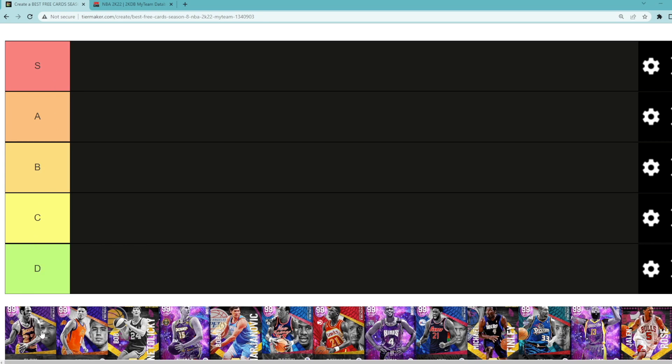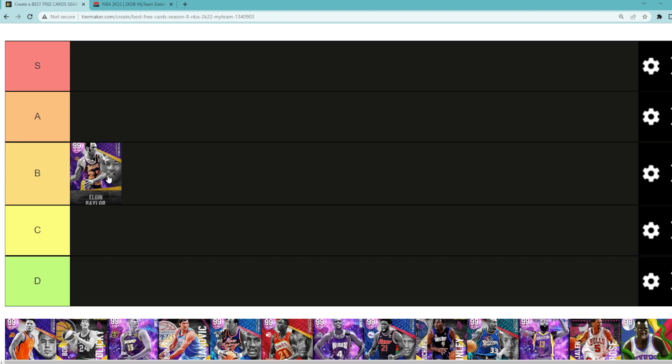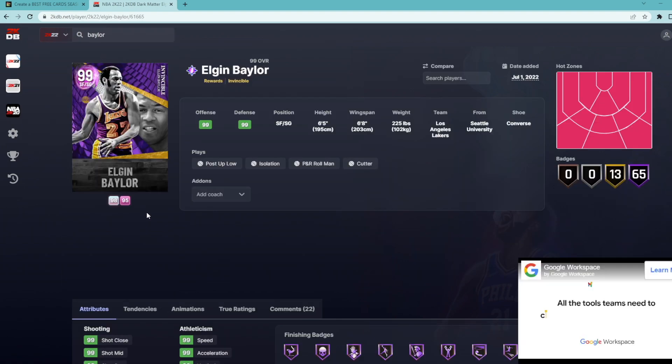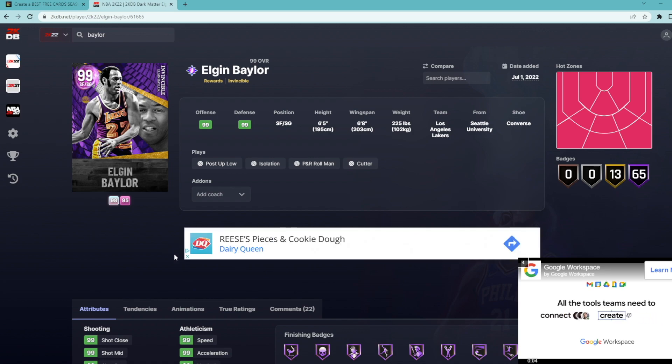The first free card on the tier list is Invincible Elgin Baylor. I think he's a pretty solid card — I'm gonna throw him in B tier for now, maybe we'll move him later. Let me know in the comments who your favorite free cards are and what you'd change about my tier list.